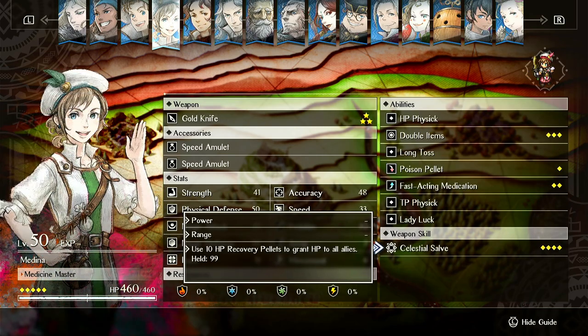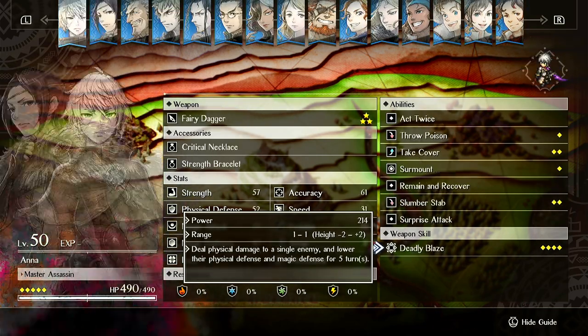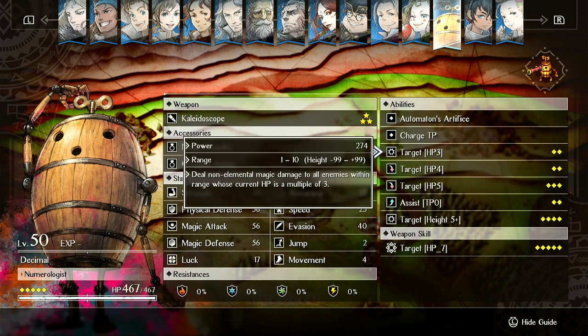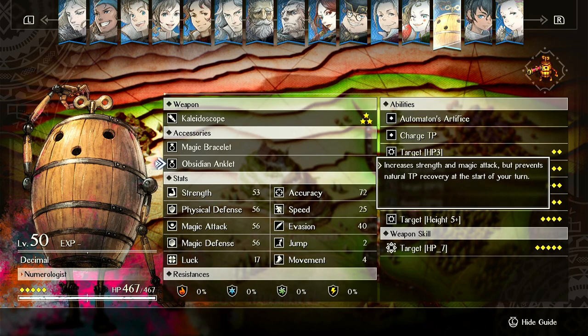It's just one of these items that exists in the game and is poorly balanced for whatever reason. If I were to change this item — if you're going to make an item that prevents TP recovery, it better be insane. Like, this better be plus 50% damage or something ridiculous.